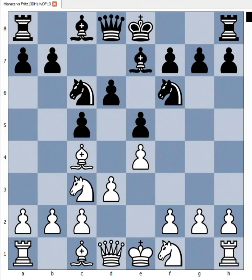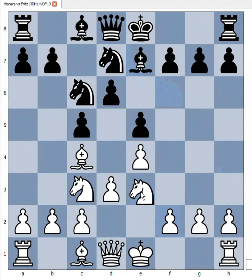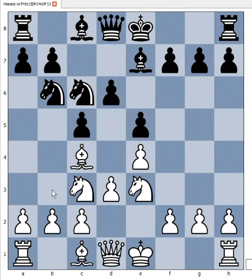Knight to d6, knight to f6, knight to f1. What is Hyrax doing? Of course, Hyrax knows exactly what he is doing. Knight to d7, knight to e3, and white has total control of the d5 square. Knight to b6, attacking the bishop on c4.